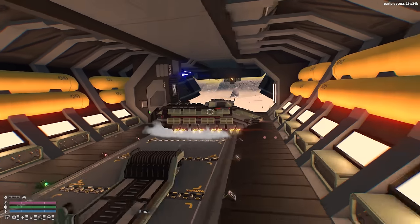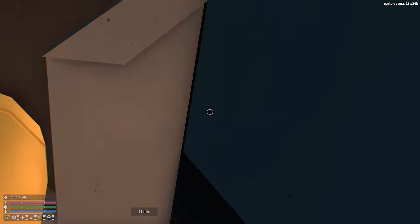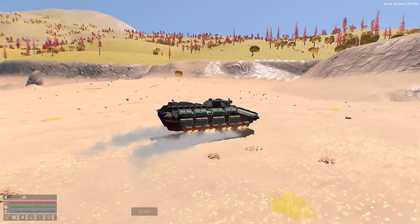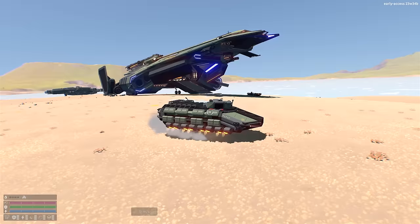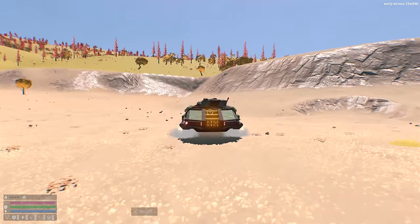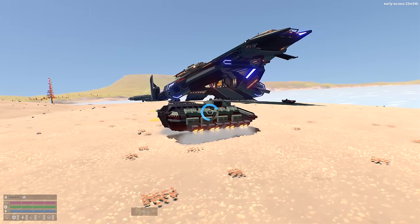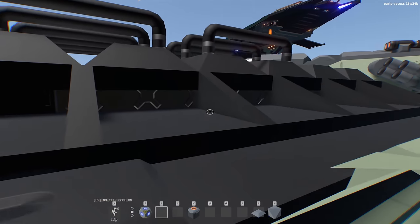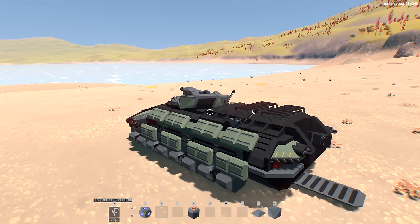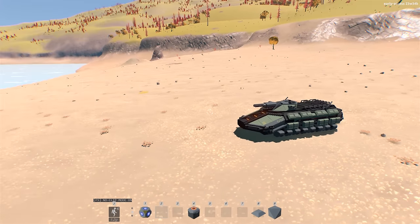Trying to turn it around with not too much thrust, we lower it down the ramp nice and gently. It was more effort than expected, but it's a cool looking hover tank design — the thrusters remind me of something from Sergeant Bilco. There's also a remote-operated turret so the AI can control it to shoot at enemies.